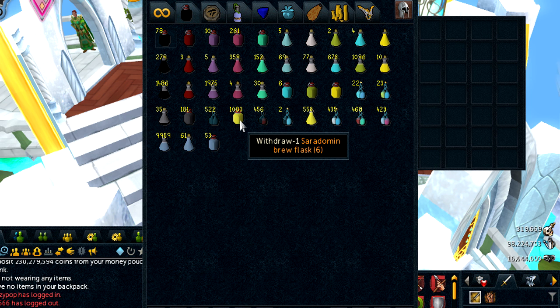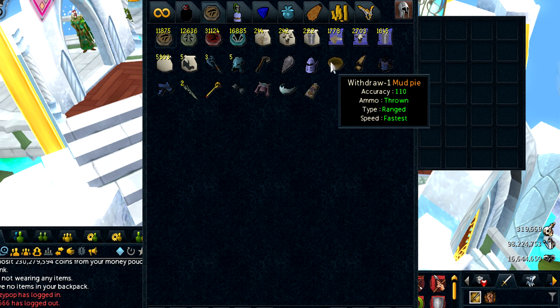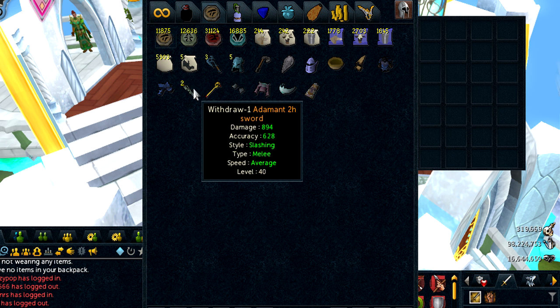So now I am over a thousand Brew Flasks, so that's kind of cool. They're like 18k each, so that's a lot of money. And there's a little bit of change in here as well — these are like the clue items that I need for emote clues. I just have them in here because it's a really convenient tab.